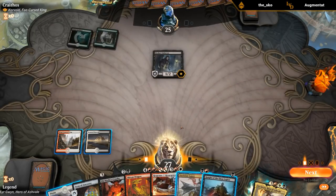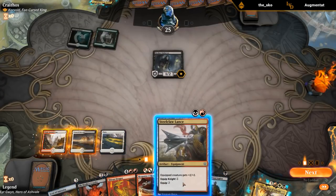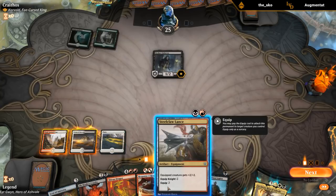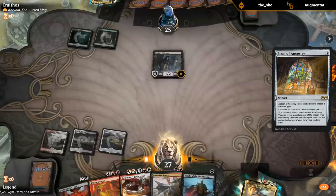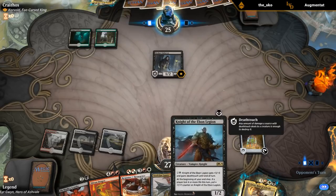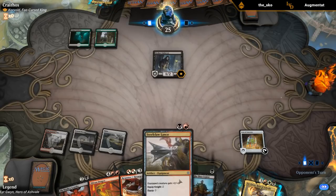We've got a couple of options. I think I want to be mana efficient and I don't really care about killing this quite yet. With only a single black I kind of want to make use of that one black mana. With double black I would definitely go knight plus lance, but hopefully we can topdeck a swamp and then play both and equip.